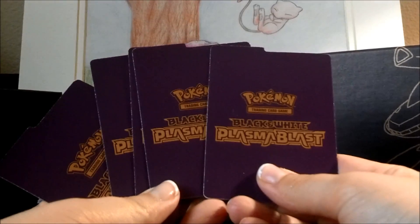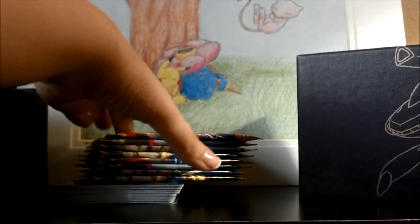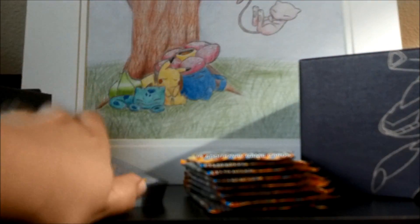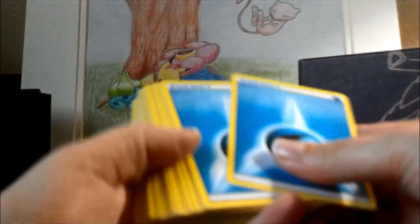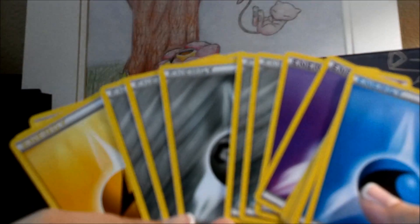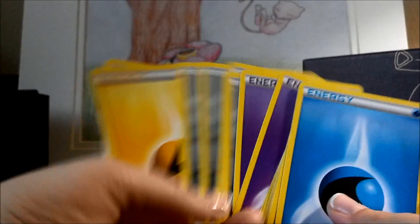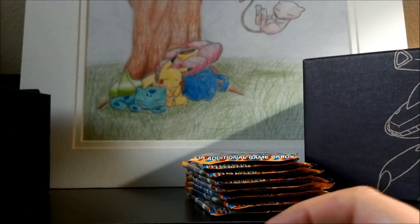On the back it says Plasma Blast. Those dividers are very useful in this box to store promos and different things. You get eight packs of cards from Plasma Blast. You also get — excuse me, it's five of each energy, not ten — but very useful, especially trying to get more metal and more dark energies. So pretty cool there.